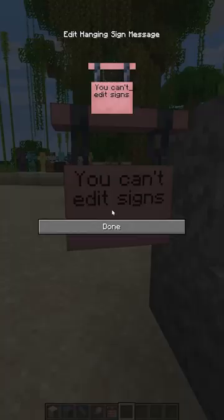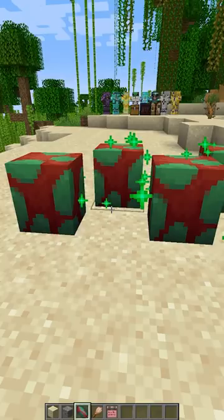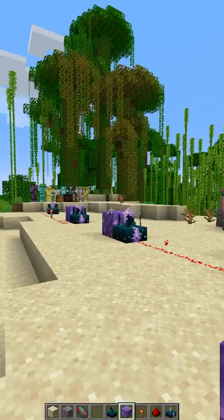You can now edit a sign by just clicking on it, and you can have text on both sides. Sniffer eggs are now available in warm ocean ruins in suspicious gravel, which you can brush just like this.